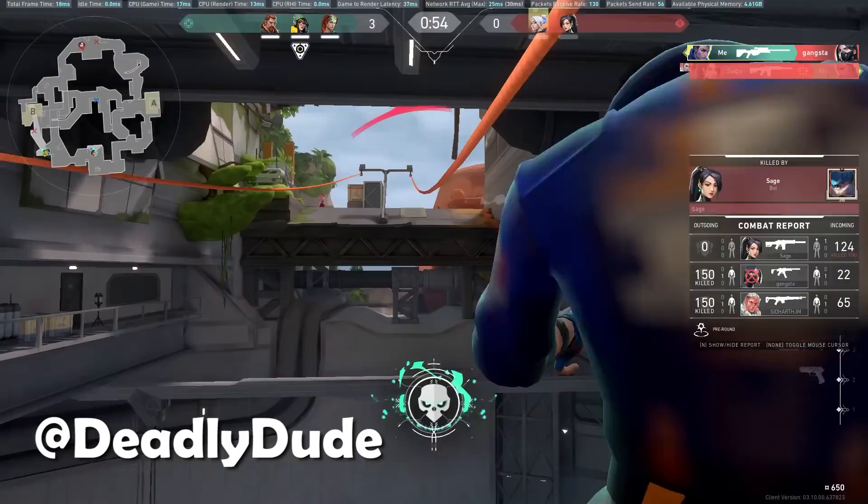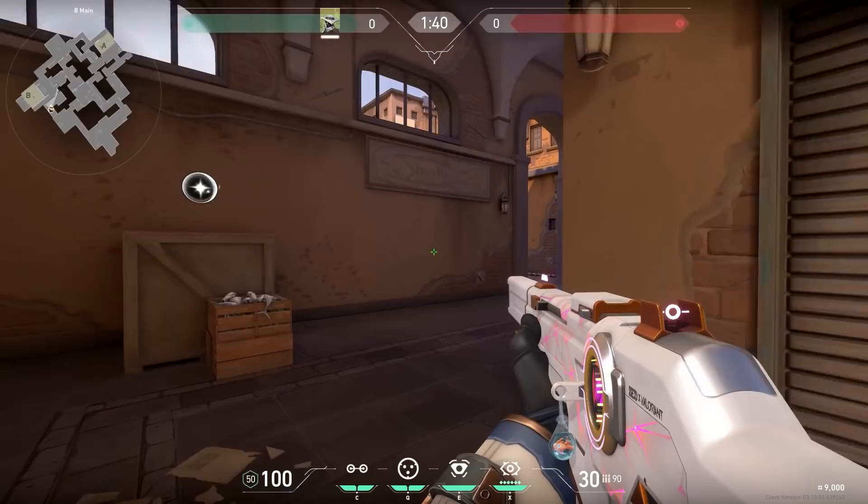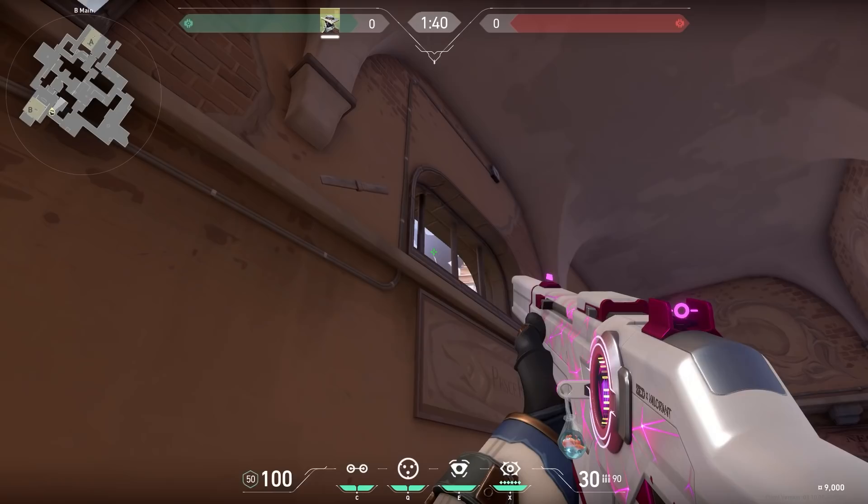Now a pretty good Cypher cage on Ascent. Cage lineups are often underrated, so if you want to learn one, learn this one. Jump on the fishies then walk a little bit to the right till you see a crack in the sky. Aim at the top of the crack and then throw your cage — it will land in Market and the enemies won't be able to see anything. Activate it, push, and easy peasy.